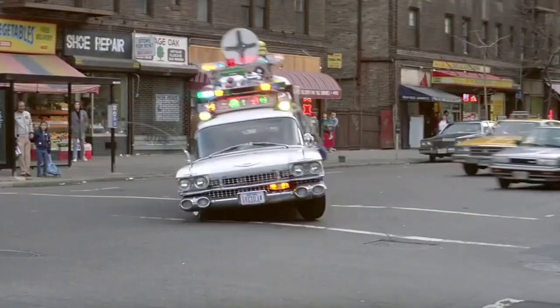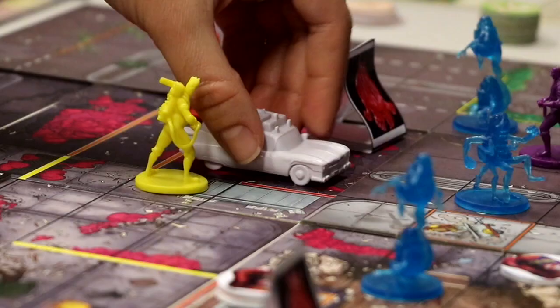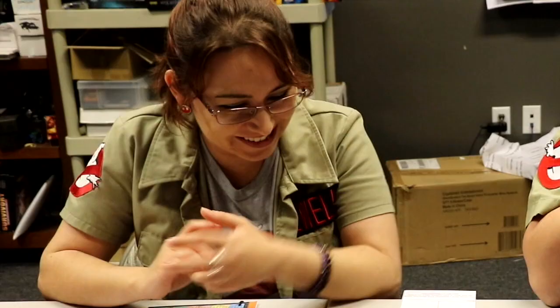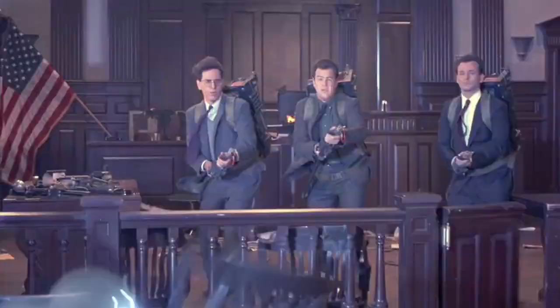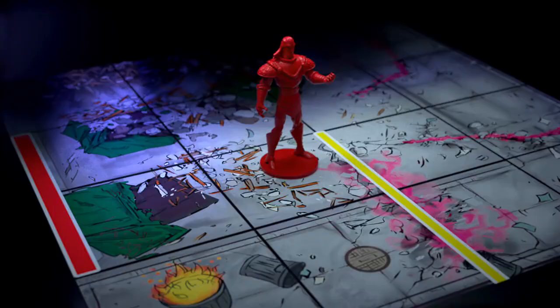In Ghostbusters: The Board Game 2, you can ride the Statue of Liberty and take on supernatural villains like the Sculleri Brothers and Viggo the Carpathian.